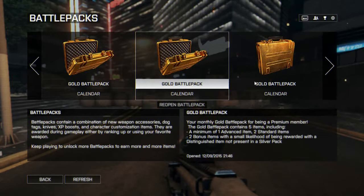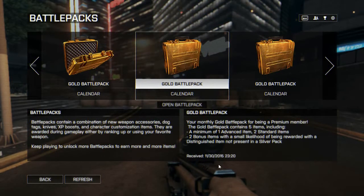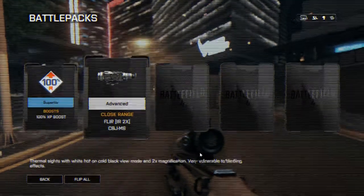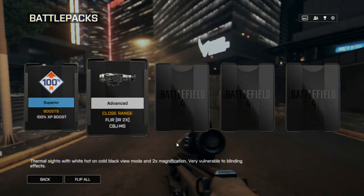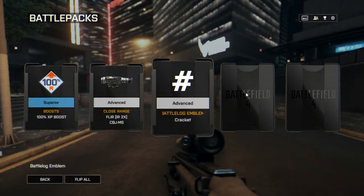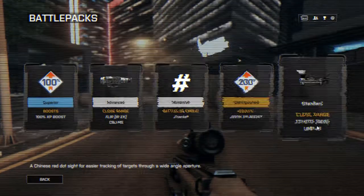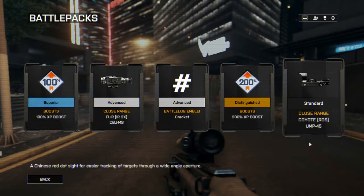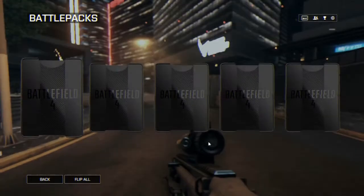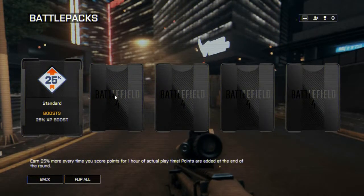X-100% boost. A IR for the CBJMS - not even sure what that is. An emblem symbol for a ratchet - that's a hash or a pound sign, or a ratchet, that's a weird name for it. A 200% XP boost - nice. KOTZ red dot sight for the UMP - that's kind of cool. Gold Battle Pack. 25% XP boost.